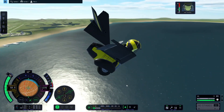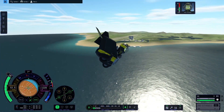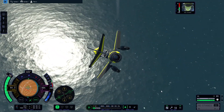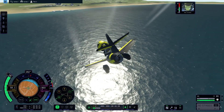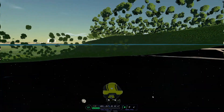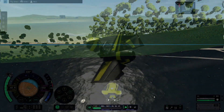Let me tell you about the sinister side of this plane. Trying to make it even lighter, I built a version of this aircraft with just one wheel, and something strange happened on the runway — Bob ended up in the underworld. I will show you that in another video.